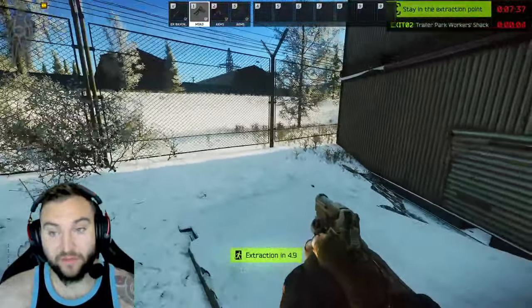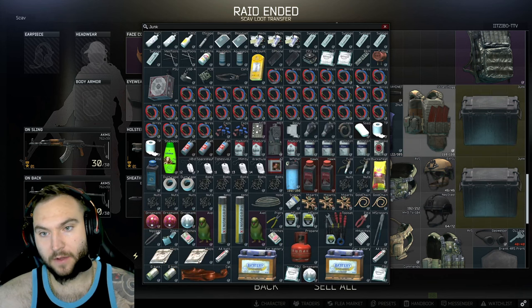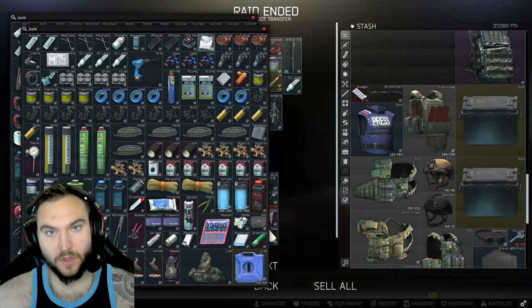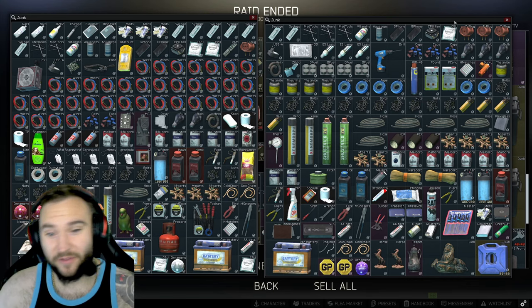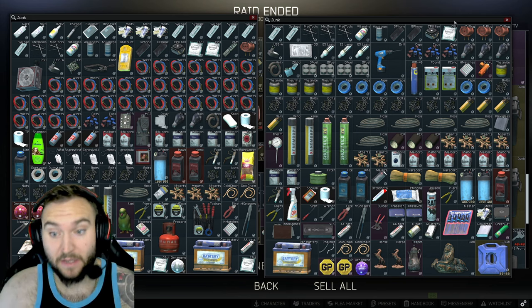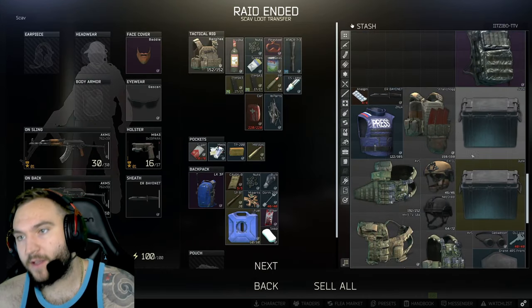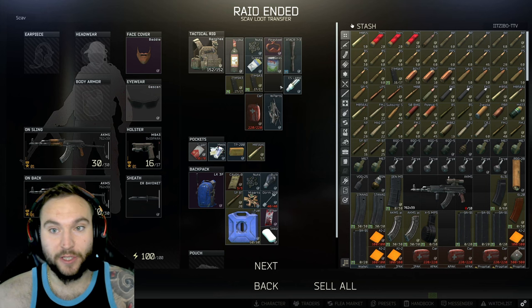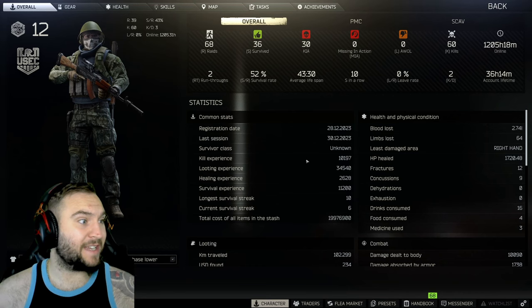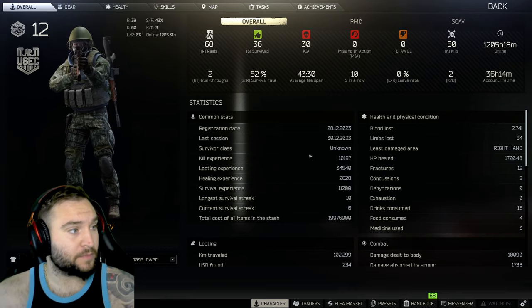That's the only scav run I've really been running besides a couple of Interchange runs just for some hideout items at the start of the game. I'll cut to my stash now. I've got Intel folders, Lions, Teapots, and a lot more other stuff too. I've got maps that are selling for like 100k at the moment. This is the way to go — you're finding PP rounds, you're finding a lot of stuff early on as well. It's a big game changer. Ibbo Gaming out. Look at that — 20 mil in my stash. Let's go. See you in Tarkov.